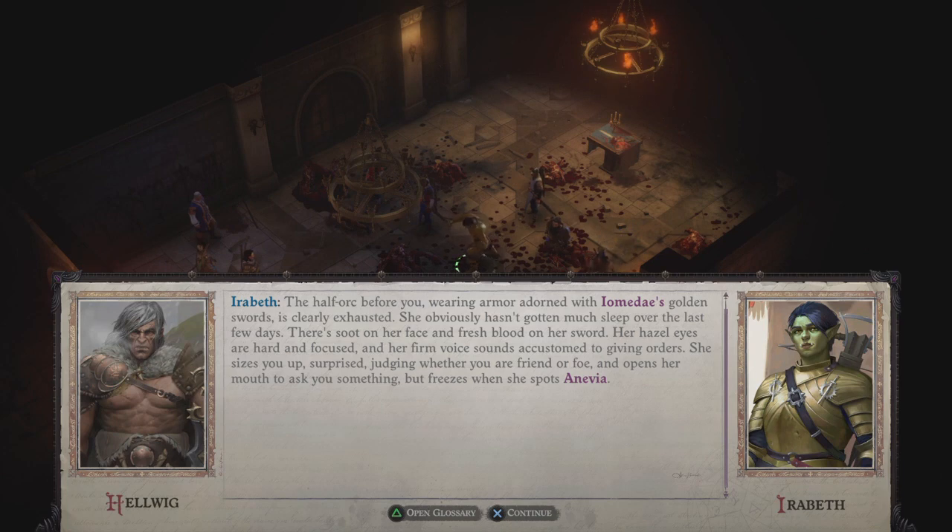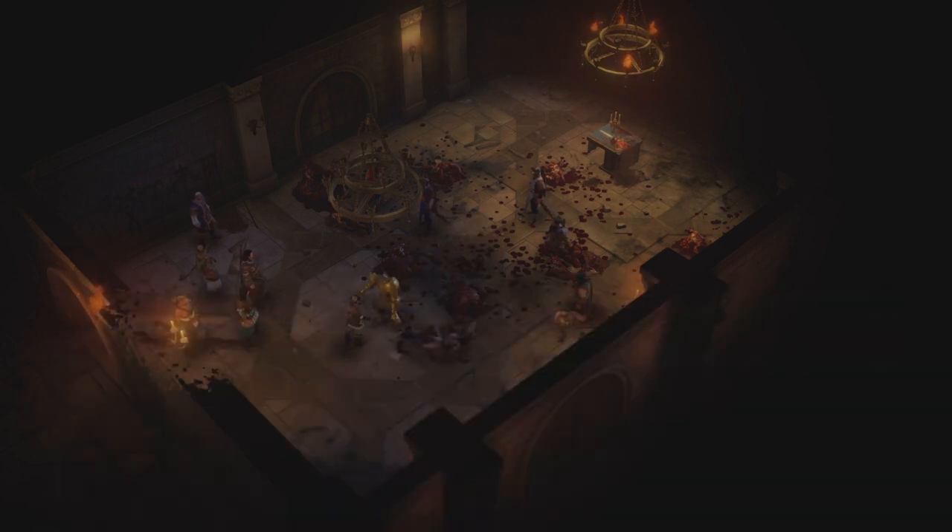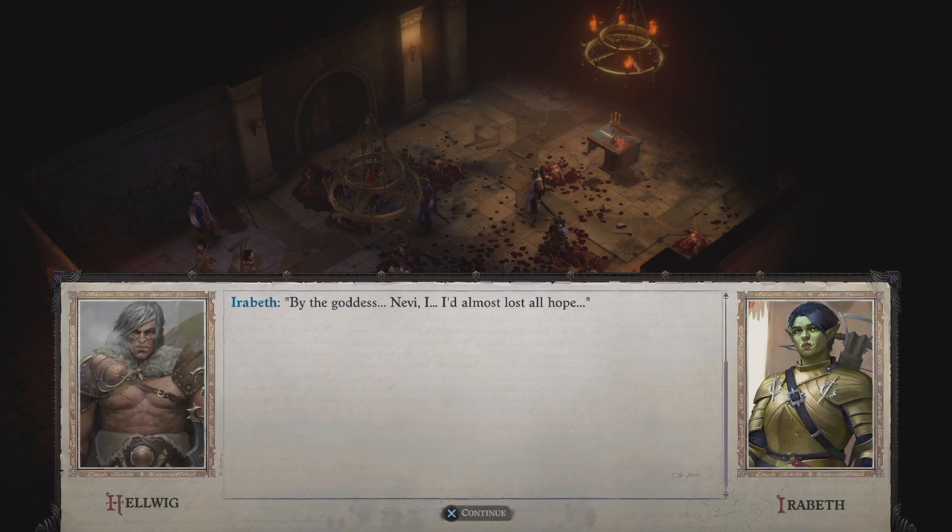We have some soldiers here. Oh — Arabeth! We've actually heard Arabeth's name before. The half-orc before me wearing armor adorned with Iomedae's golden swords is clearly exhausted, obviously hasn't gotten much sleep over the last few days. Sit on her face and fresh blood on her sword — we can kind of see it all around her. Her hazel eyes are hard and focused, her firm voice sounds accustomed to giving orders. She sizes us up, judging whether we're friend or foe, and freezes when she spots Anevia.